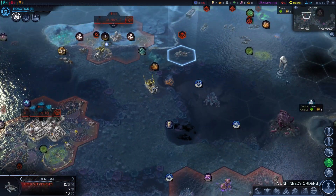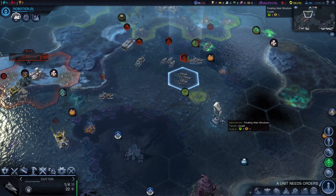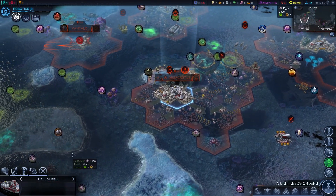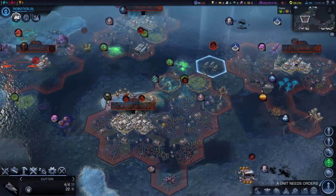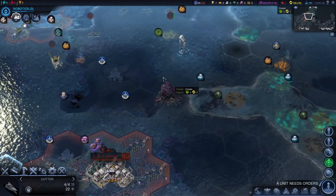We'll use a little diplomatic capital to do that. We are currently losing diplomatic points, but we do have that discount to the next policy, which is what I'm holding on to for — it's going to give me the next policy a little bit sooner.